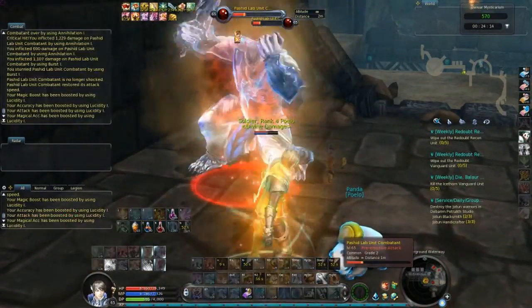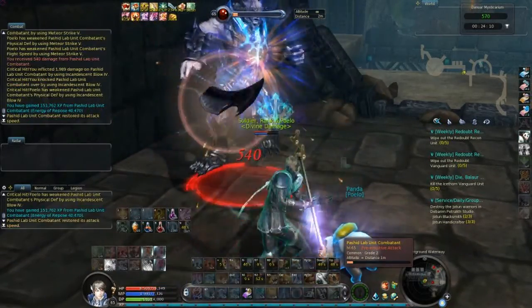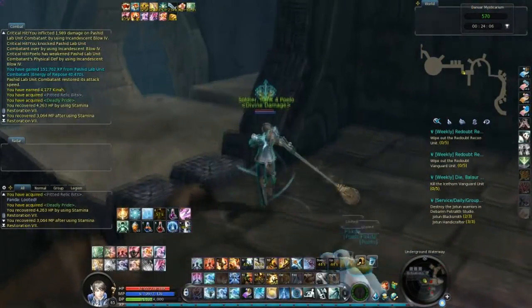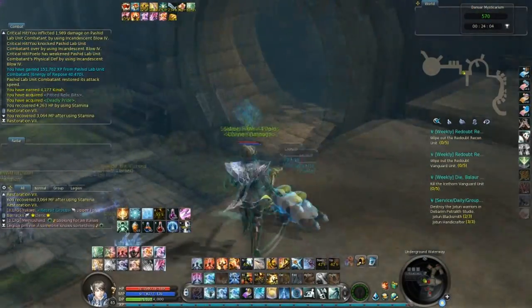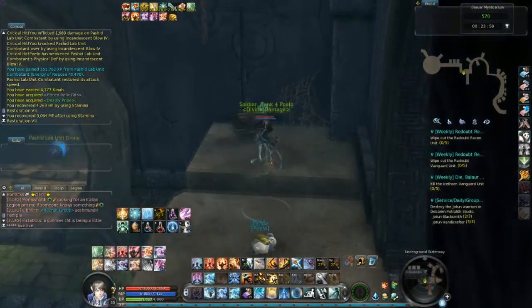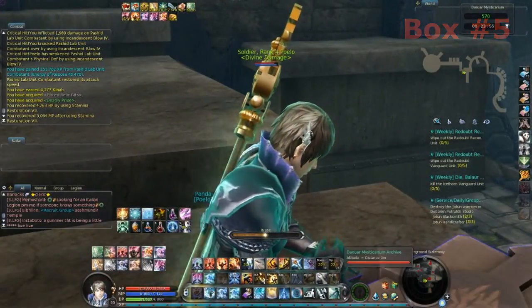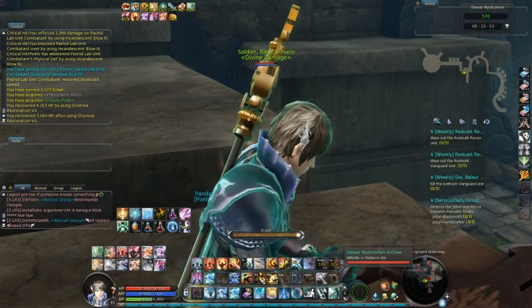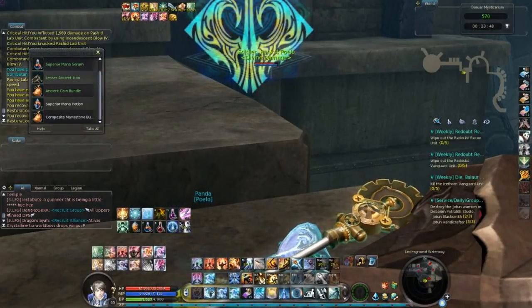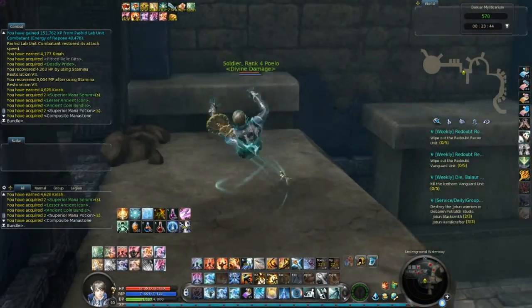Once you kill him, you move to the right — make sure not to fall — and then you find another box. Almost fell! There you go, a mana stone bundle. Nice. This is the fifth box.